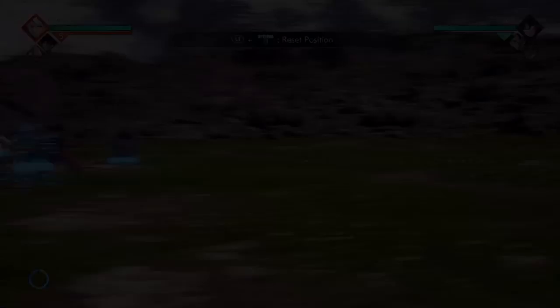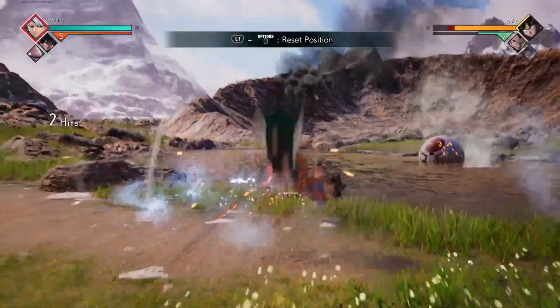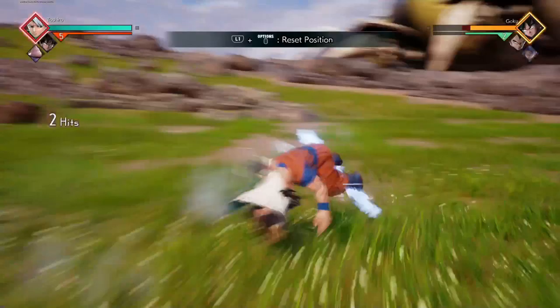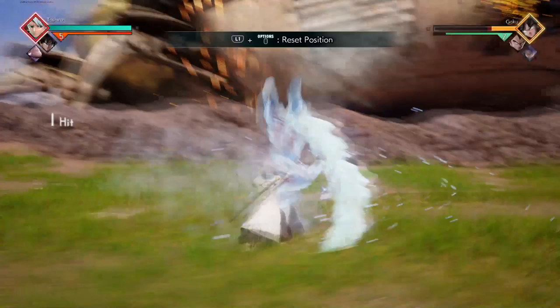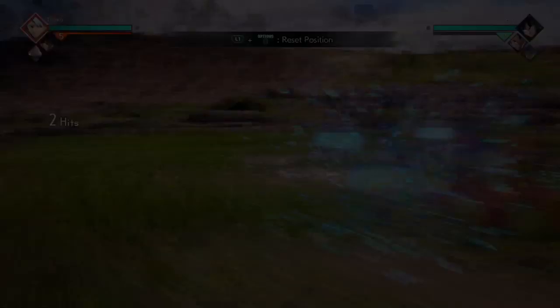Now for his banished string — that's where you do something like three heavies, vanish, dash at them, and see if you can continue with an ultimate, ability, or more heavies. Off his third heavy you can half charge and keep hitting them — it's almost like an infinite combo, but only if they're choosing not to guard or press buttons. This should work about one time per match since they might not be expecting it.